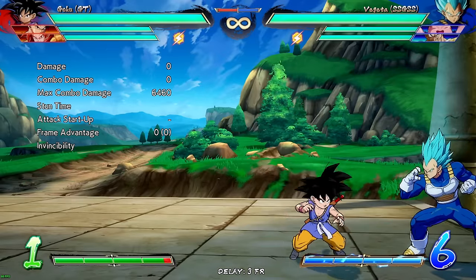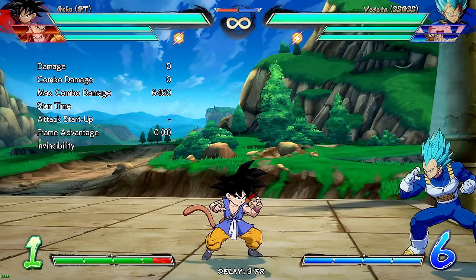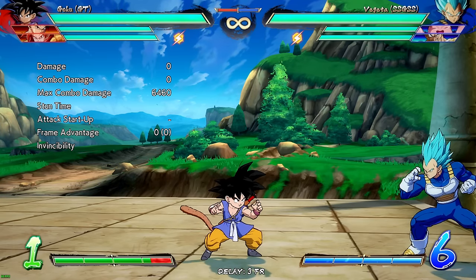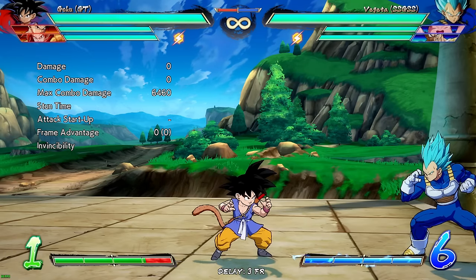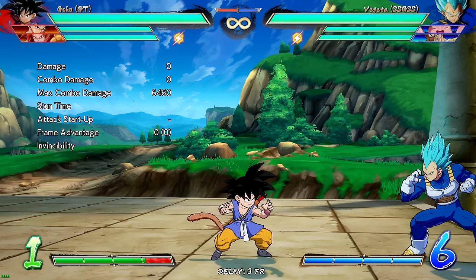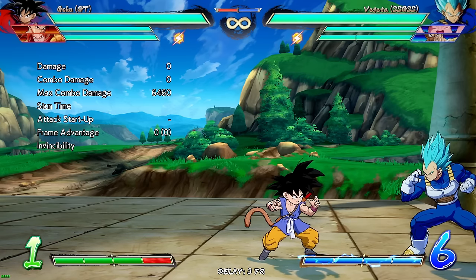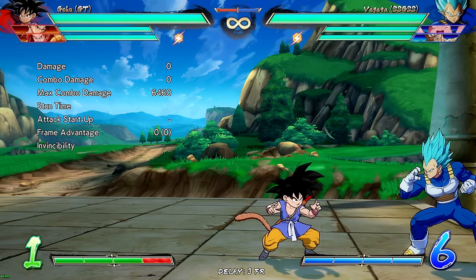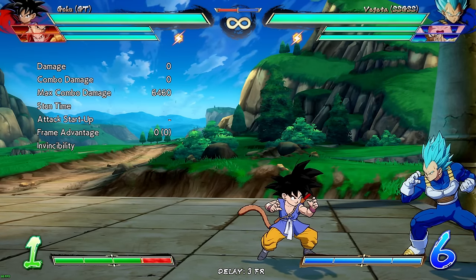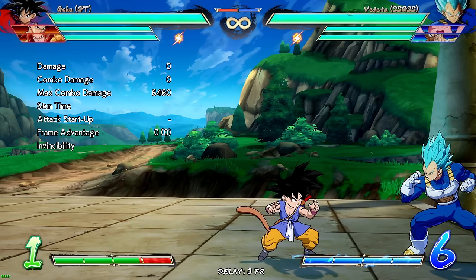Something people don't really talk about when it comes to combo structure is that you can take too long between hits, which will cause your opponent to flip out. Sometimes you do the same exact combo you've always done and they flip out at the end. It's probably because you took an extra fraction of a second somewhere. I'm going to show you two combos — on the first version I'll let Vegeta bounce off the ground, and on the second I won't. That fraction of a second will be the reason the combo works.